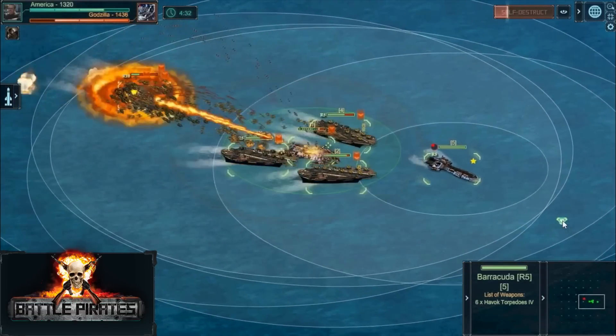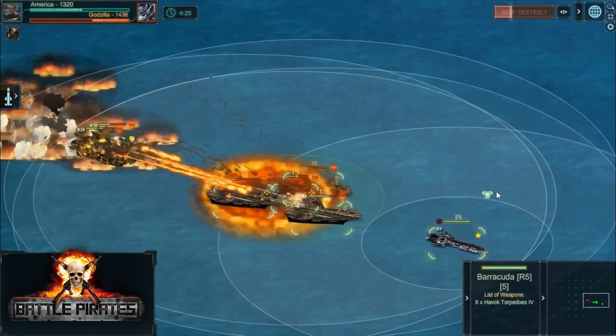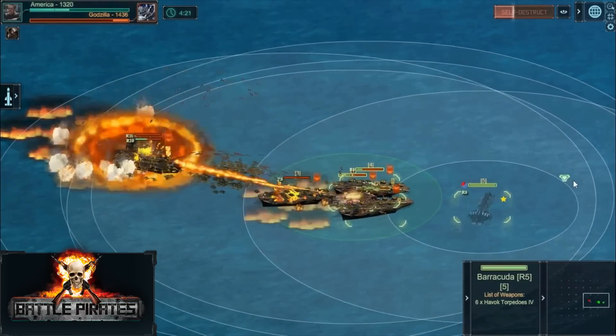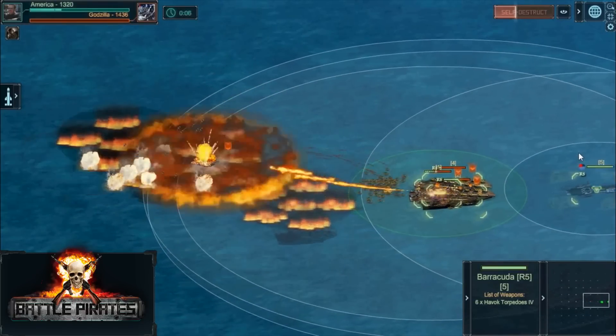Also, he devotes too much time firing on the Grimshind's Berserker, which is actually what his opponent wants, because then it can overload the Atlas's fire and triple the number of UAVs that they launch. Finally, Godzilla should consider bringing a submarine hunter, such as a retrofitted battlecruiser with thermal sensors. Even if he had destroyed the rest of America's fleet, the Barracuda would have posed a big problem.